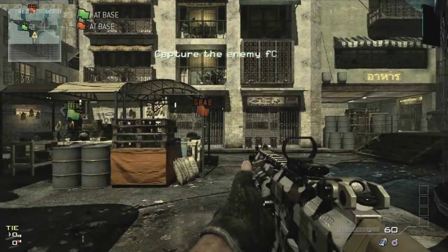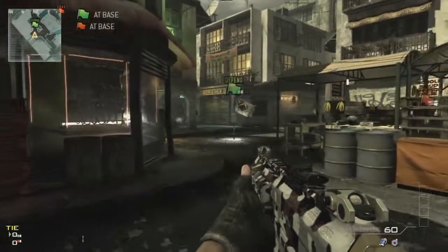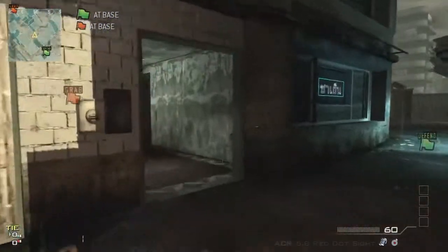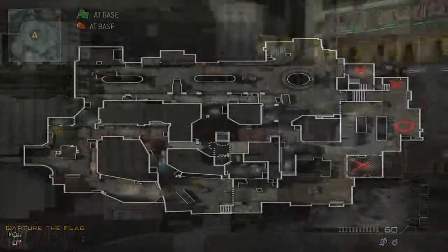Alright guys, Mats here, finally doing my bootleg Monowulfur 3 spawn trap and setup tutorial for MLG, DeCerto and GB variant matches — any of those are basically the same rules now. This is the last map I've been needing to do, sorry for the wait, but let's just get into it.